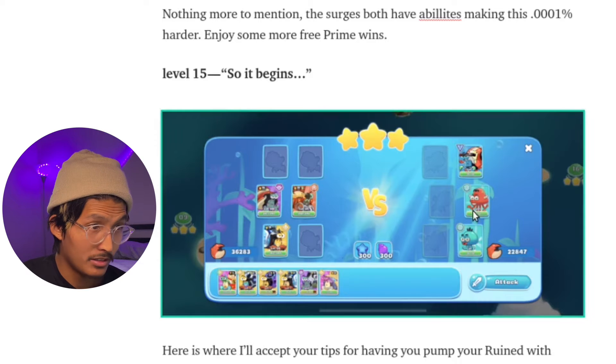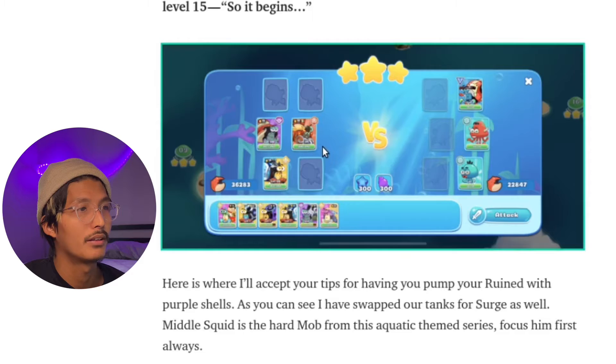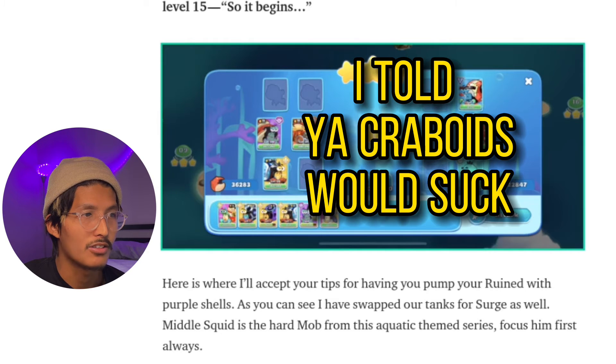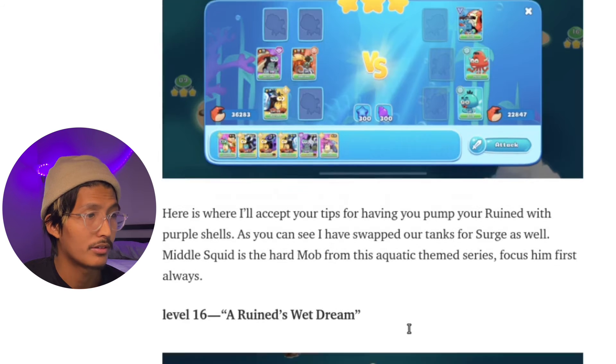So it begins — this is the first time you see this type of squid, and we focus down this guy as your ultimate threat. We also see the emergence of the crabboid, which you may think is dangerous, but crabboids are not looking so hot in the marketplace right now. The little squid is the hard mob from this aquatic theme series — focus him first, always.